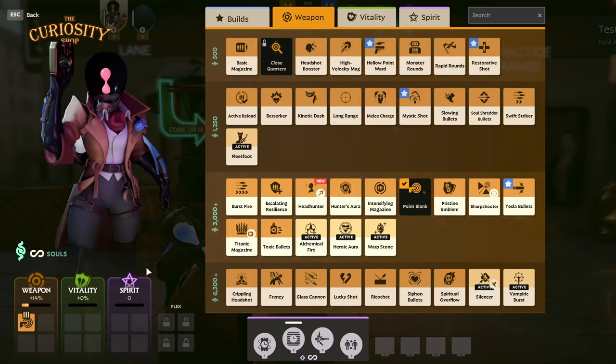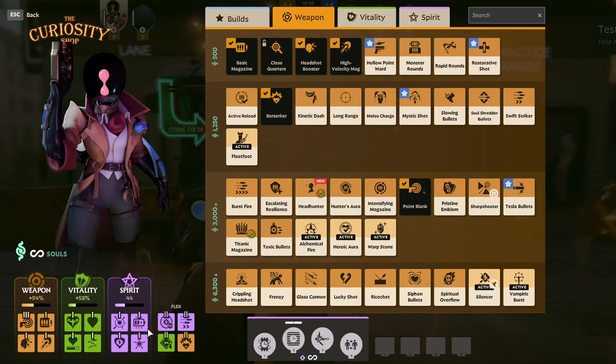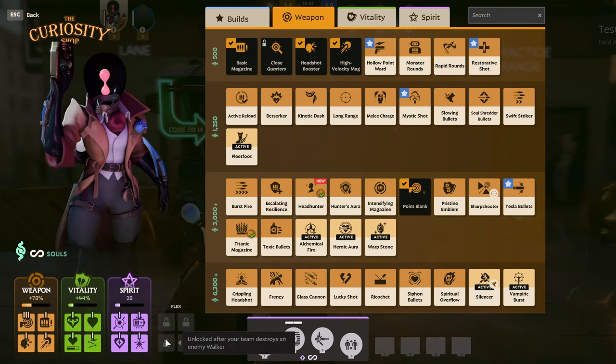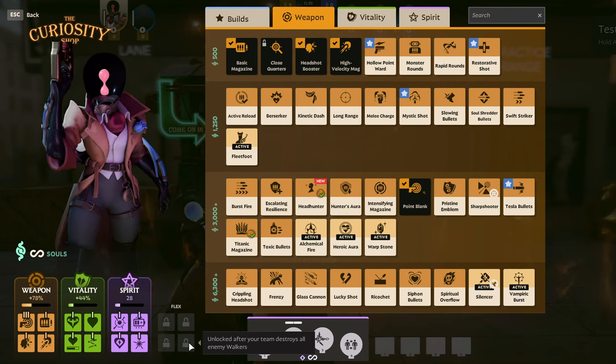Now let's go back to the flex slots mentioned previously. These slots can hold any item of any type, but are only unlocked when your team completes certain milestones throughout a game. These milestones are: killing all four tier 1 lane guardians, killing a single enemy lane walker, killing all four of the enemy lane walkers, and destroying one of the enemy's shrines.